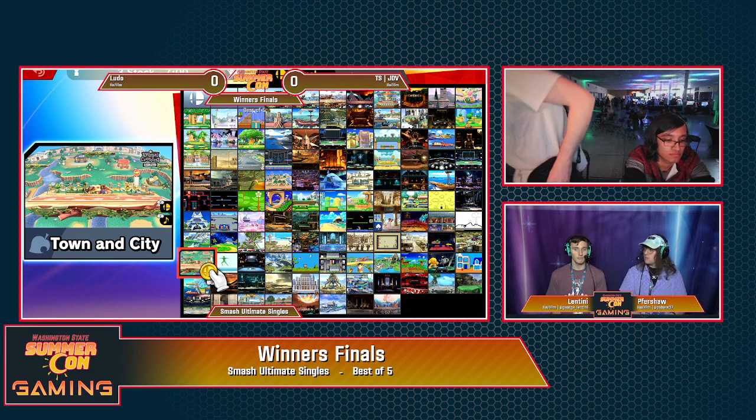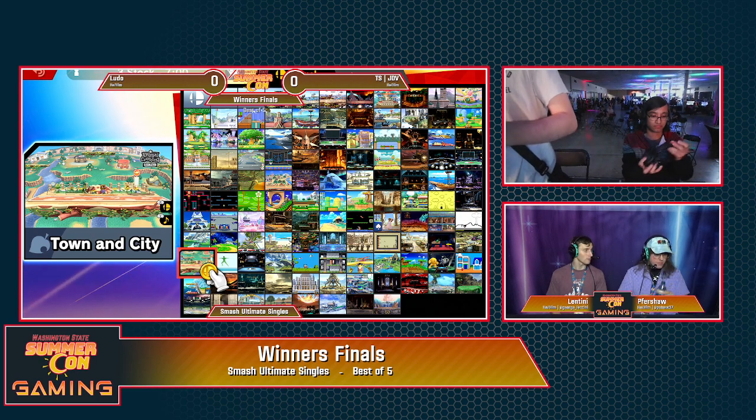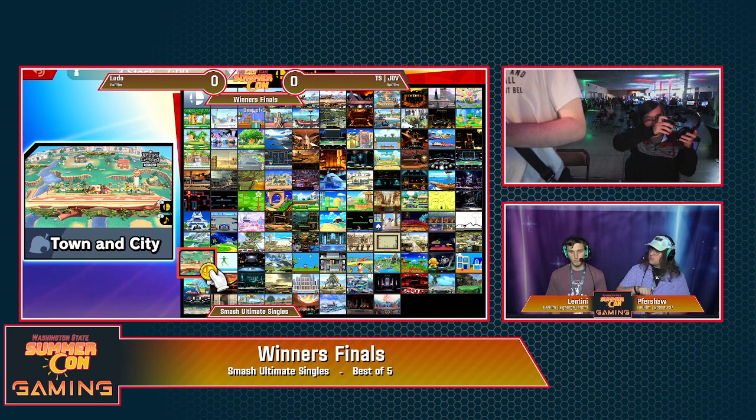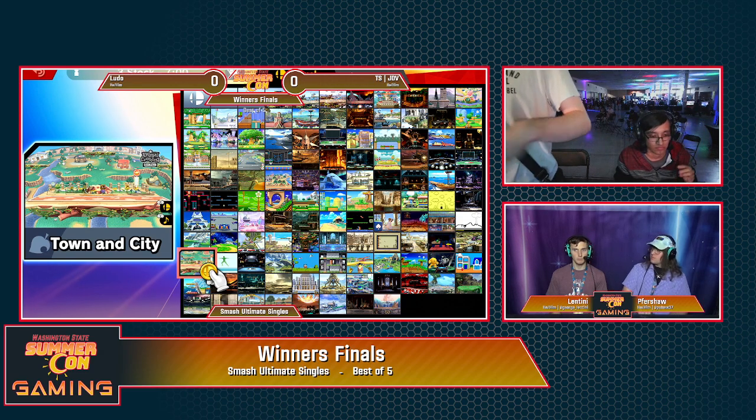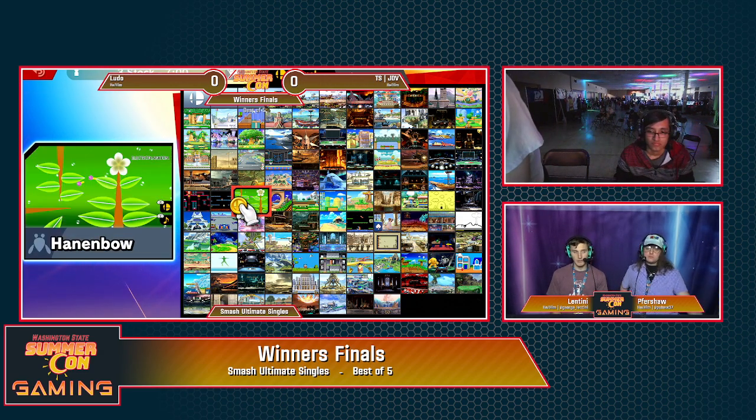I think it counters a lot of the ways that JDV interacts with the game very well. That frame one reflector, of course, being a huge part of it. It forces JDV to approach in a matchup where he doesn't necessarily want to sometimes. And he has to be respectful offstage.